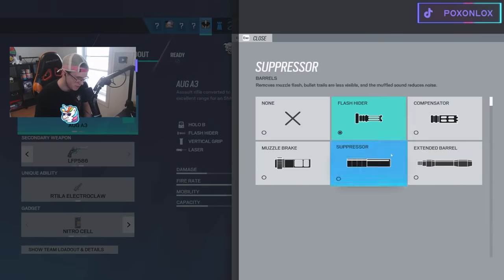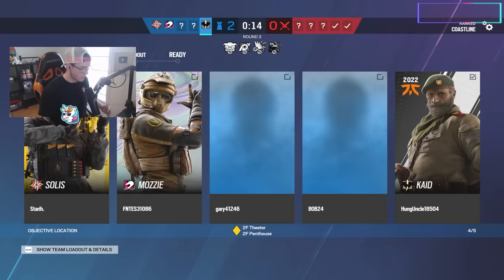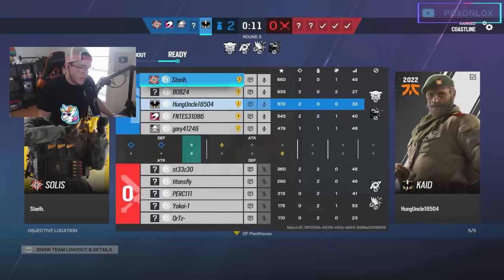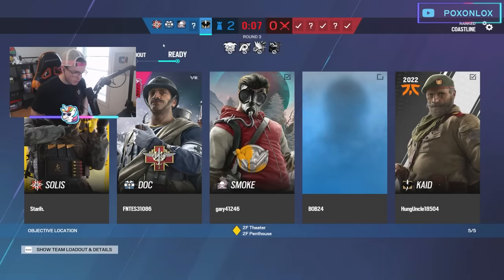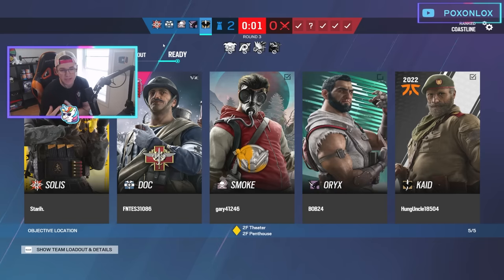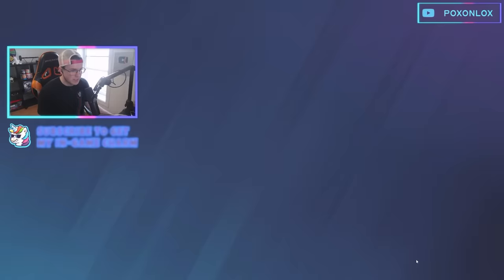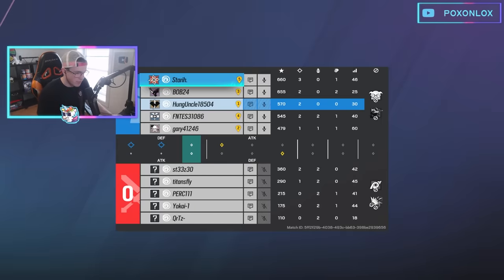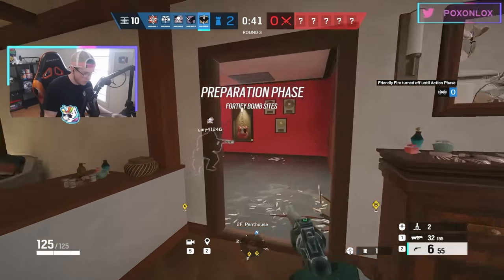I'm gonna play Kaid with the suppressor - another good gun with the suppressor. Kaid suppressed, love that - sounds nice too. I feel like when it sounds nice you do clap cheeks more. What I'll probably do here since we're on Penthouse - I'll Kaid off the main wall and try to play in VIP, so I can stay near the wall. If they EMP the wall I can throw a second Kaid down and try to Kaid-trick it.